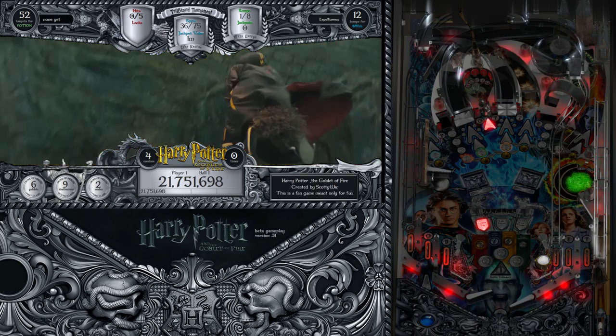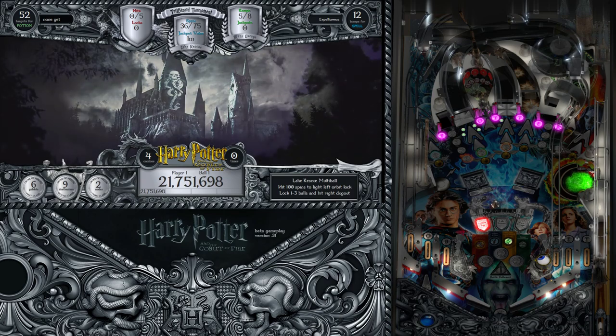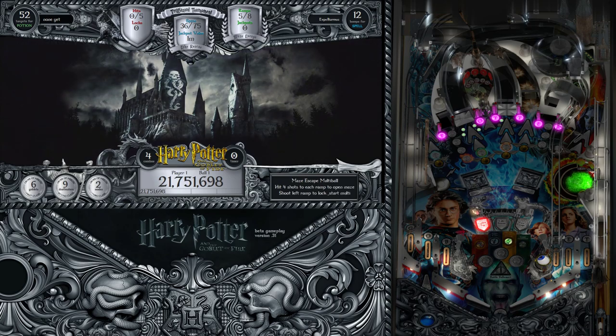I finished my Triwizard Tournament - I was the champion. When the videos are more complete there will be a super jackpot video of Harry holding up the egg, but don't have that just yet. Lake Rescue is the next one where you're trying to get 75 spins - you can see it counting at the top center of the back glass. Once you hit 75, a rescue lock is ready. One note: you can bring a mode into a multiball, but you can't start a mode while you're already in a multiball - it will be locked at that point, but you can take it with you.